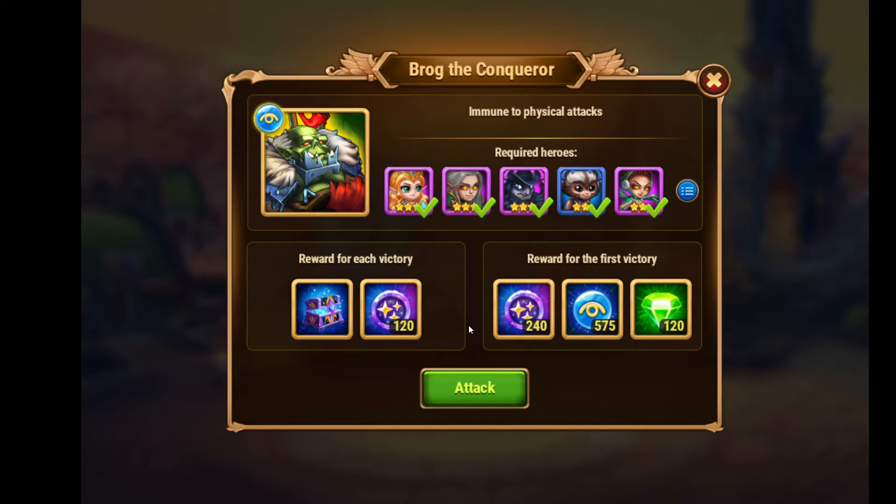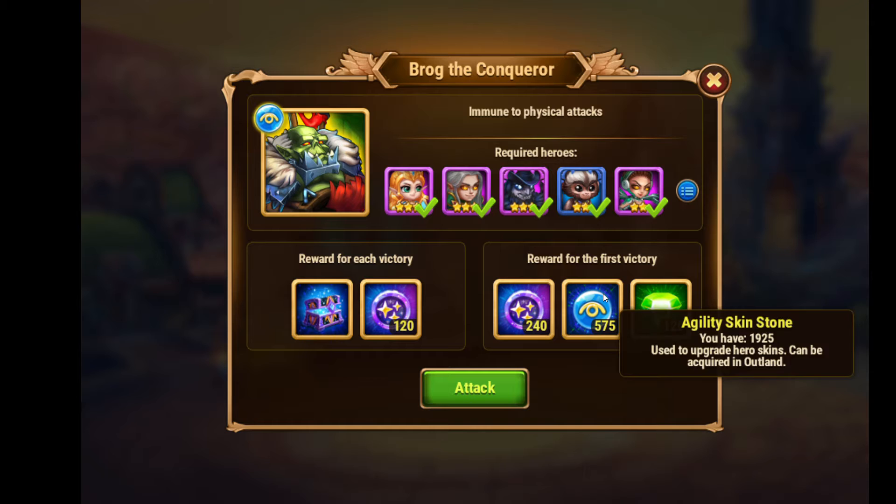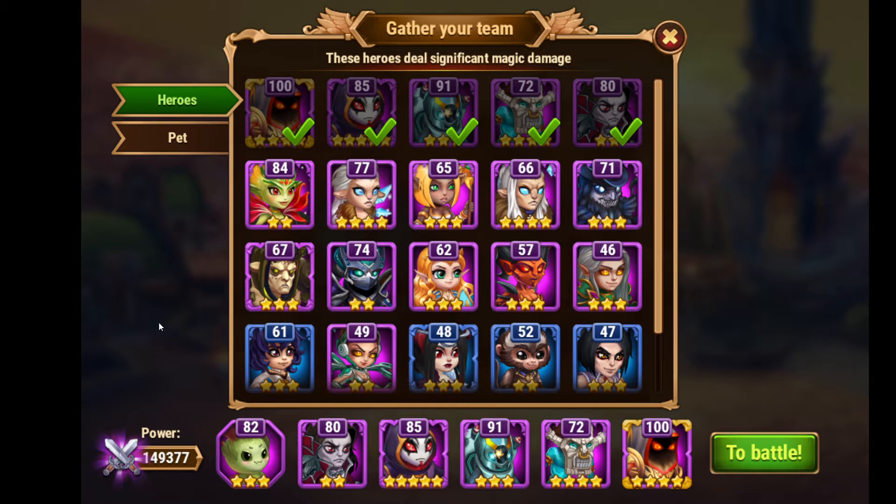You get Outland Coins and you get doubled right here. You can get emeralds and more skin stones. My best advice — you can use any of these heroes for this fight.